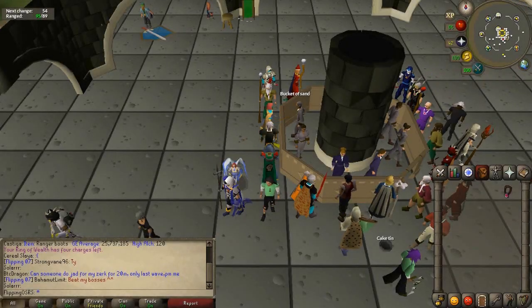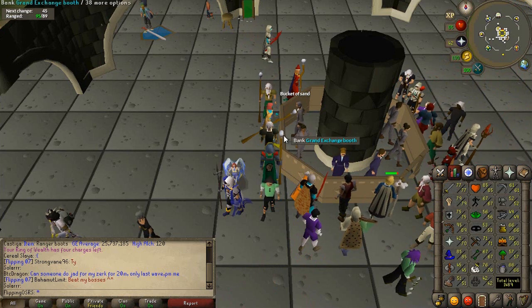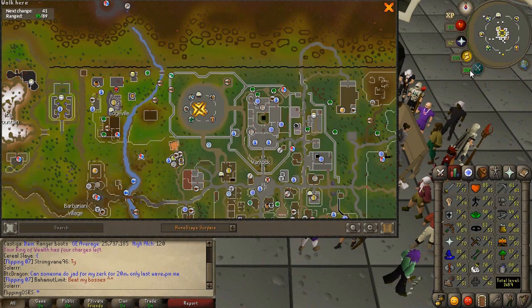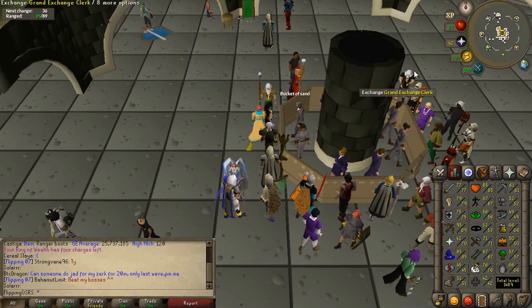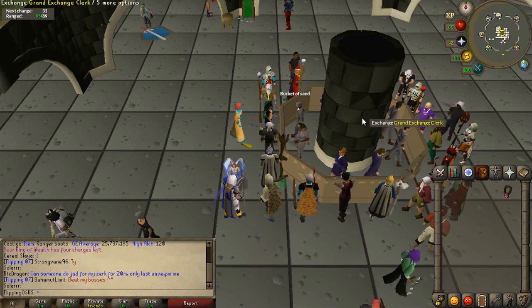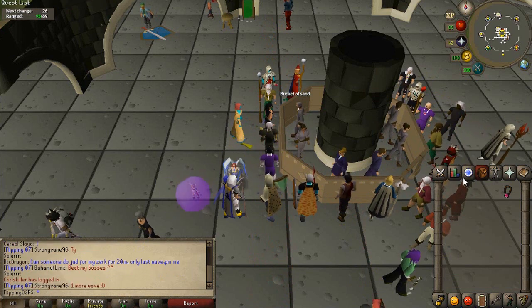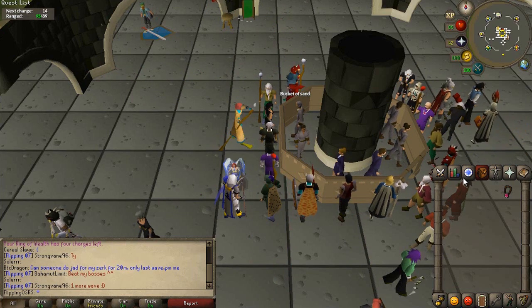Hello everybody and welcome to a brand new video. Today the brand new Chaos Altar buff just came out and I'm going to go ahead and give it a try. It's extremely high risk because obviously it's in the wilderness, and this is day one so people are going to be there PKing. I'm going to go over testing out different levels of risk — you could bring 5,000 Dragon Bones and get ridiculous XP rates, but you'd be risking a ton of money. I'll try bringing 100, 50, and maybe one inventory at a time to see what the XP rates look like.